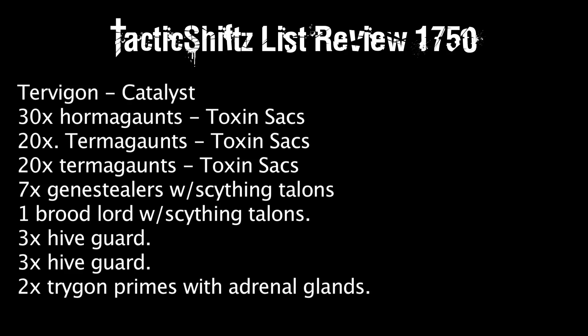Two squads of three Hive Guard — yes, yes, yes! You can never have enough Hive Guard; they're an amazing unit. They have Toughness 6, two wounds, a 4+ armor save, and Strength 8 AP2 Assault 2 weapons at 24-inch range. What's great is they stall vehicles and can fire through cover without needing line of sight. Definitely keep all six Hive Guard.